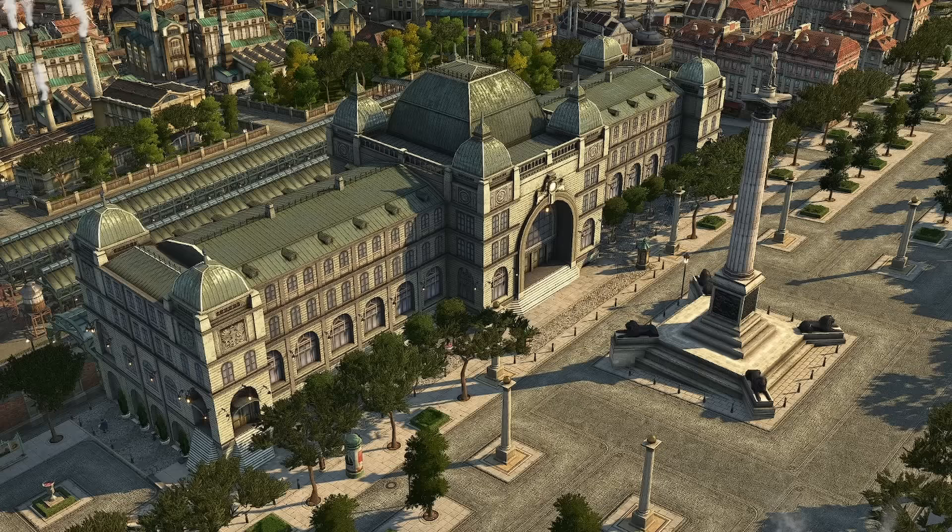The last screenshot building is the Central Hall — a giant train station by JJE. You can see in the background that he's used railway ornaments from one of the cosmetic packs to create platform covers, making it a really impressive central train station for your cities.